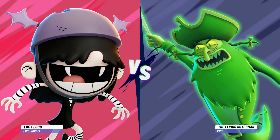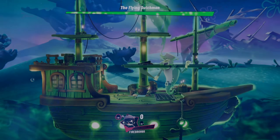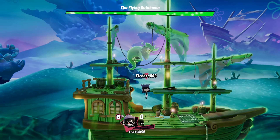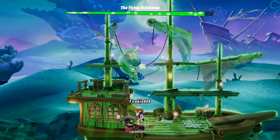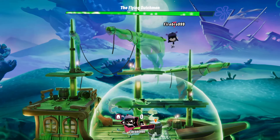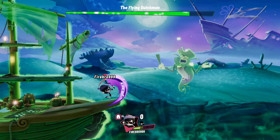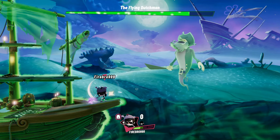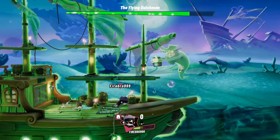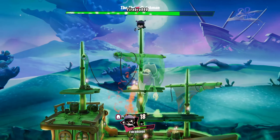This also works on Flying Dutchman, but I honestly don't really recommend it, because he has a lot of moves that can just straight up knock you out super fast, especially because Ghost Mode makes Lucy super light. Plus the barrel thing — you want to be on the lookout for those, because if those explode it can be like an easy 40 damage on you, and you don't want that. I recommend just fighting him normally. The strategy works, it's just very risky.